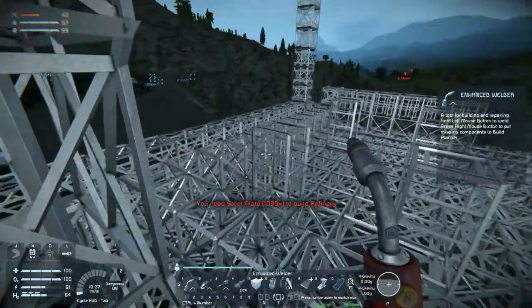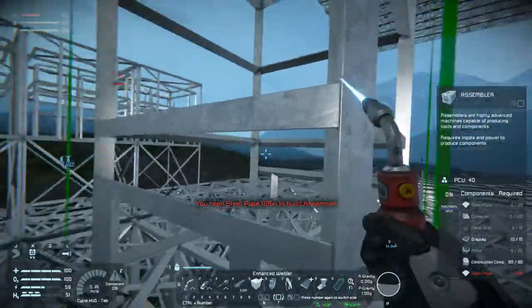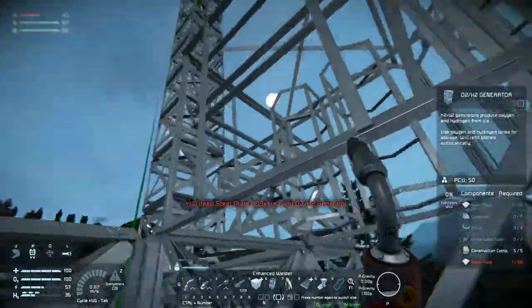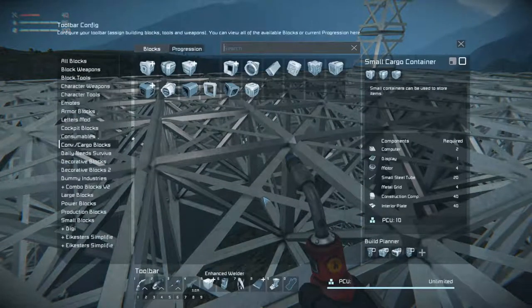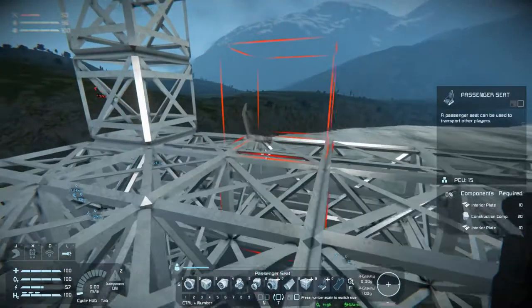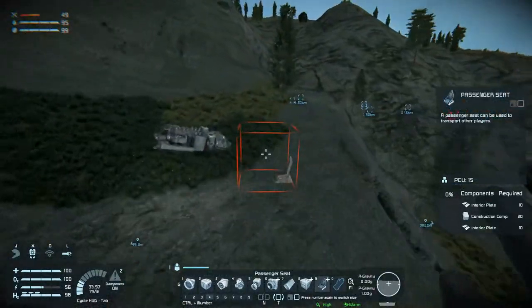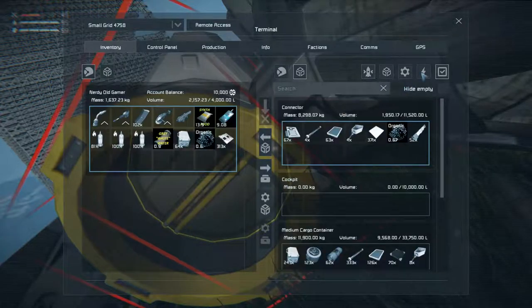Let's stick in what we can here, and just stick in everything everywhere that we can — we're going to need it anyway. Now, what do we need to build a seat? We could just stick in a seat here — a passenger seat. We need interior plate, construction components, and more interior plate. We don't have any interior plate. Do we have more over here? We do, and we have construction components. We're going to have to go back anyway to pick up some stuff, but if we just build a seat.